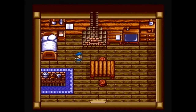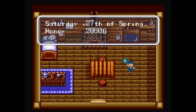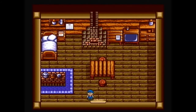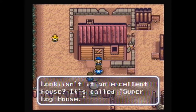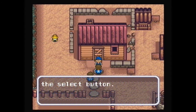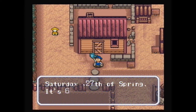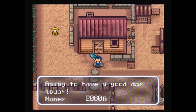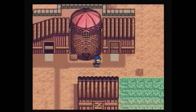Hey guys, what is up, this is Nathan. My basement is still flooded and we are still playing Harvest Moon for Super Nintendo. I believe it is the 27th of spring today, Saturday the 27th, so stores are closed. It is almost time for summer. If you press select it'll give you the day and tell you the time, and sometimes it'll give you a little note — you're gonna have a good day today.